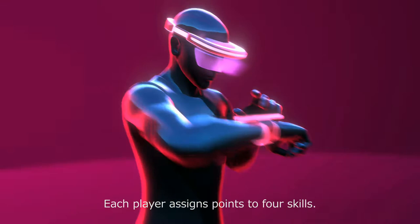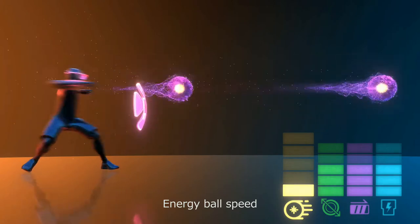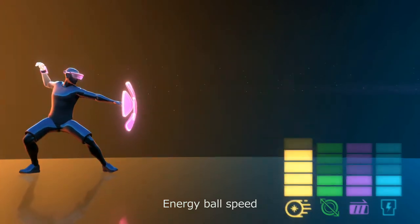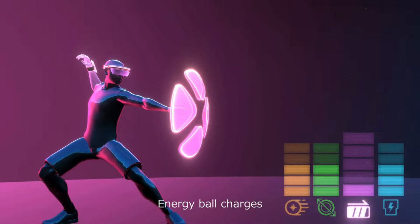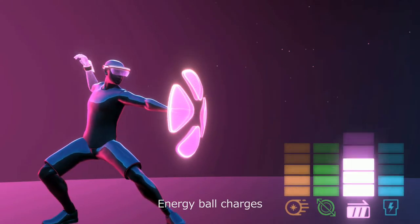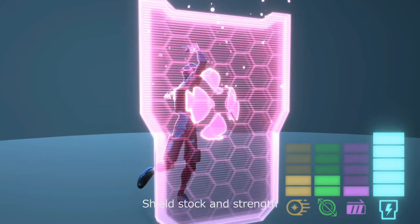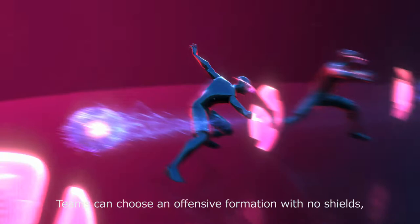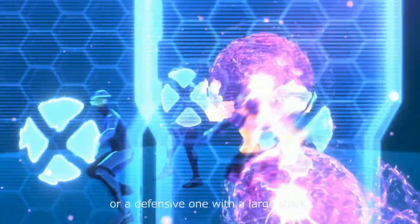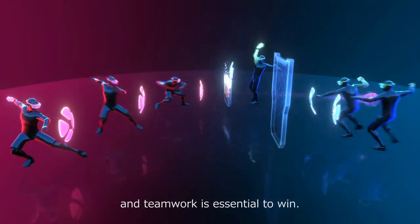Player skill set: Each player assigns points to four skills — energy ball speed, energy ball size, energy ball charges, and shield stock and strength. Teams can choose an offensive formation with no shields, or a defensive one with a large stock. There are a variety of strategic options and teamwork is essential to win.